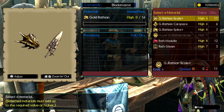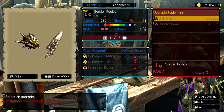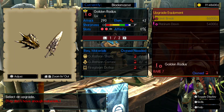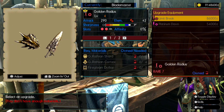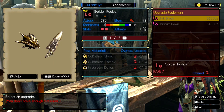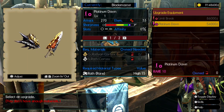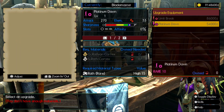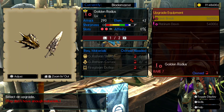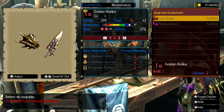Now that we got our stuff, let's see. What's this one though? Oh, that looks badass. I might have got Lai, what the hell. It's nice, but I think I'm gonna stick with the Golden Radius because of the fire damage and the slots.